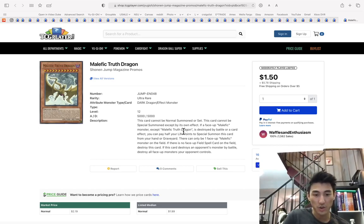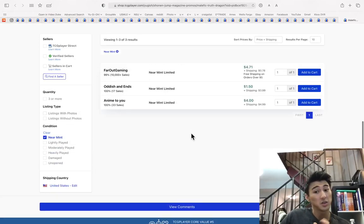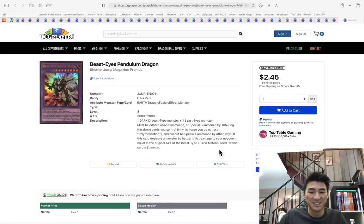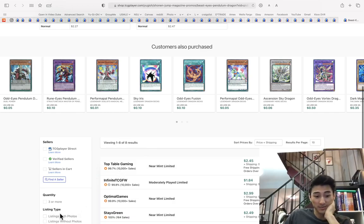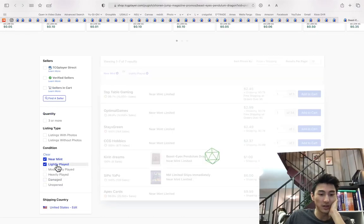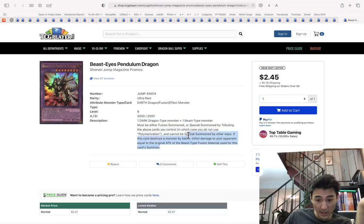Malific Truth Dragon — a Shonen Jump magazine promo that hasn't been bought out yet. You could actually buy out the limiteds and consider it, since it has Dragon in its name. Beast Eyes Pendulum Dragon — okay, does it do anything? It doesn't seem like it does anything.